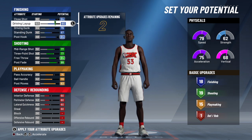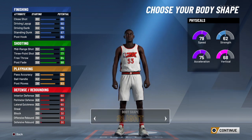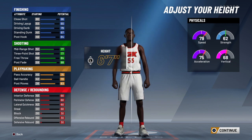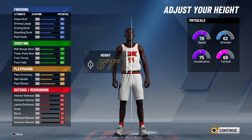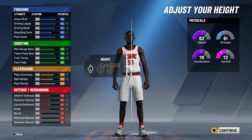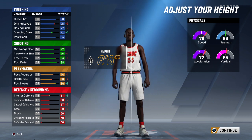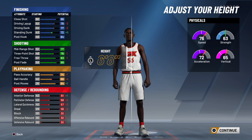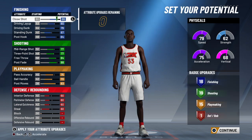I think this build is gonna be good defensively. If I make him one inch taller he loses so much in terms of his overall stats, and if I drop him one inch he loses standing dunk and interior defense — he's basically not even a small forward anymore. The plus-one height drops so many stats like your driving layup and your defense, so I think I'm gonna keep him at six-seven.